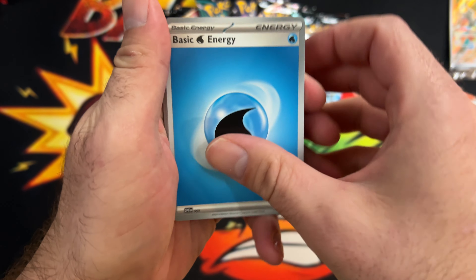Got our code card. We're trying out these new microphones that we got. Pack six: Lanturn, Primeape, Wishiwashi, Kingambit, Ultra Ball reverse, and the regular holo Professor's Research.